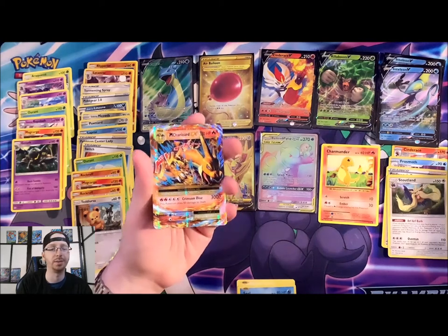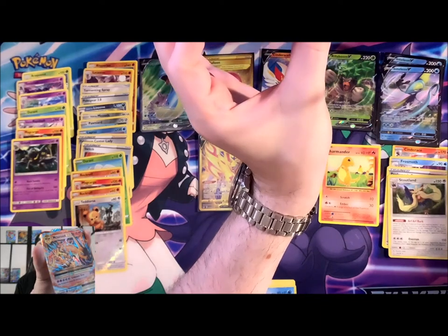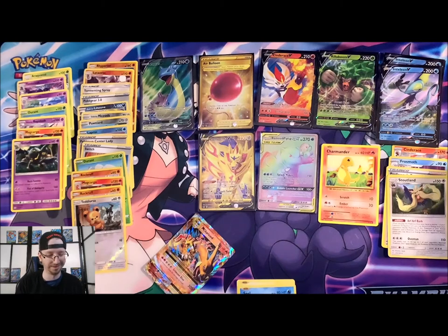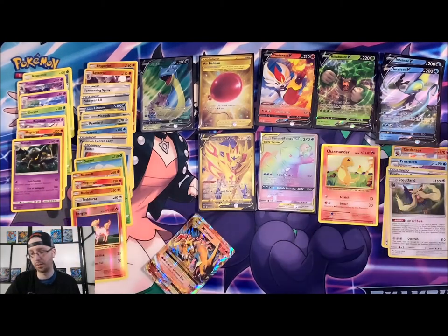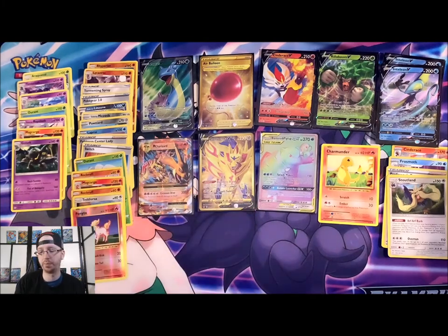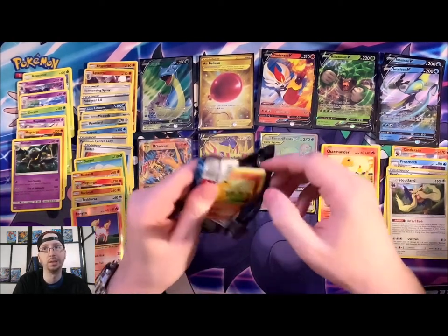Pretty awesome. I dropped it but there's Charizard right there — pretty awesome. I'm very happy with what we pulled so far. Honestly, we still got three more packs and if we didn't pull anything else I'd be happy, but I'd be pretty ecstatic if we did pull something else.